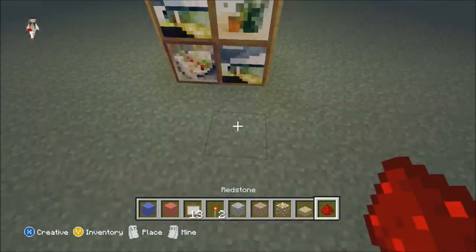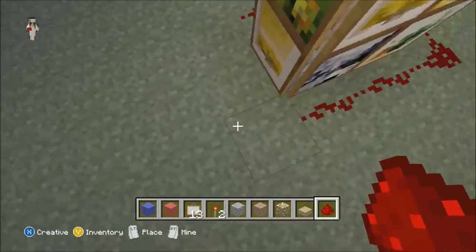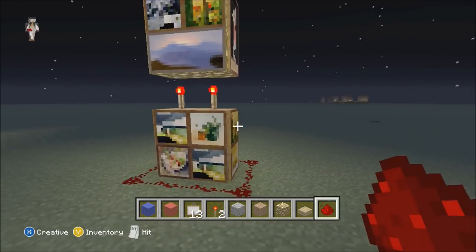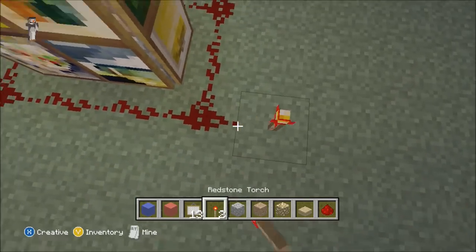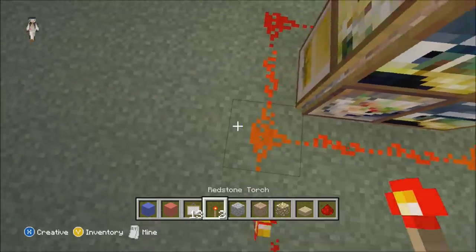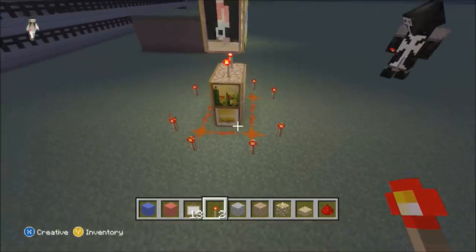Now it'll change — it'll change for you. Then you want to put redstone around it, and then put the redstone torches, just like this. Make sure when you do this again for the different blocks, you have to do it like this.